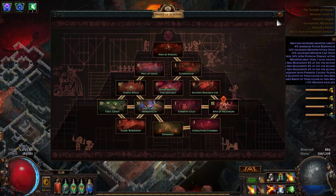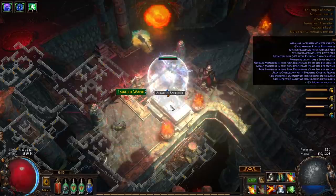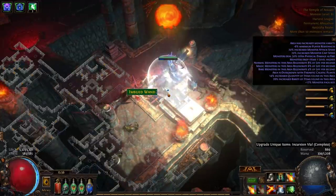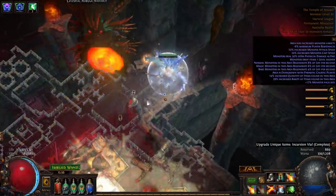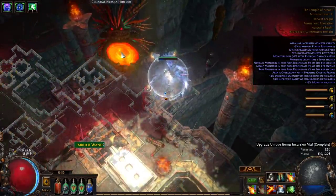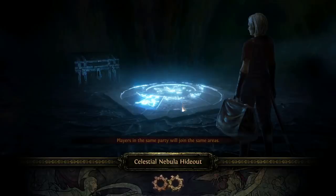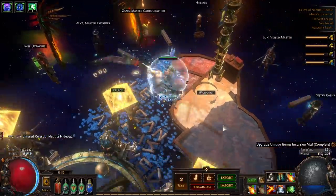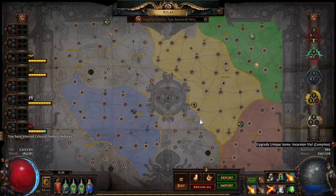Here you can see a Temple of Atzoatl at monster level 81. I've run almost all of it and I think I got a bit unlucky — I ended up leaving with three maps that are relevant tiers to my character. I did just want to turn on an item from an incursion vial because I got one while I was in here. But those three maps can often be the difference between sustaining and successfully building a map pool, and failing to build one.